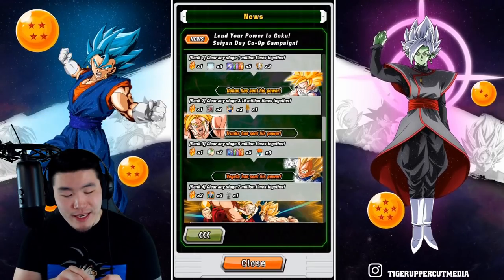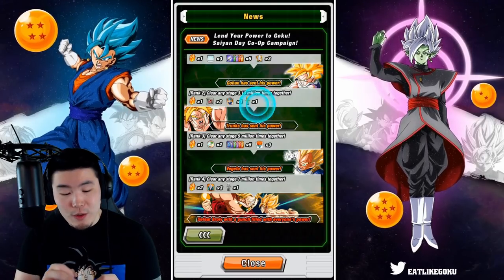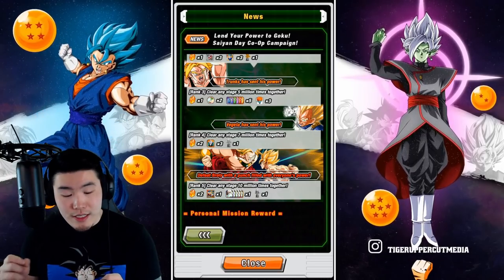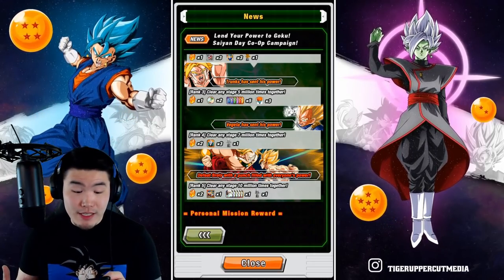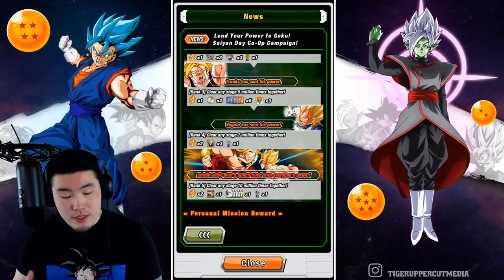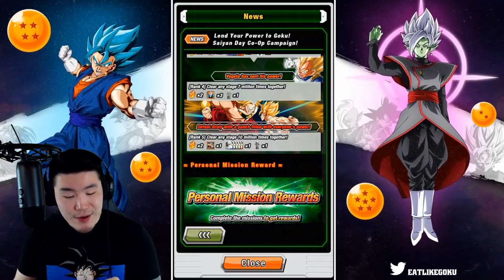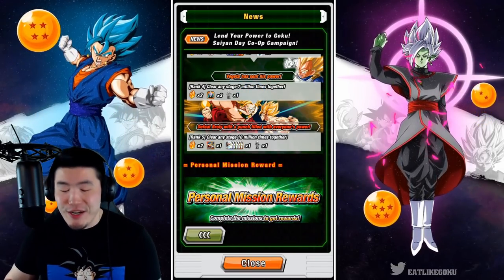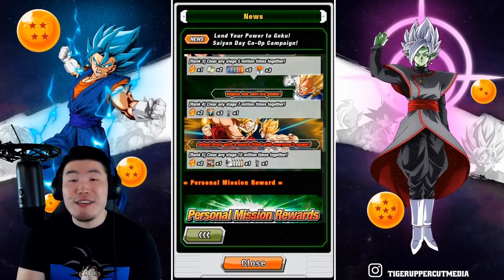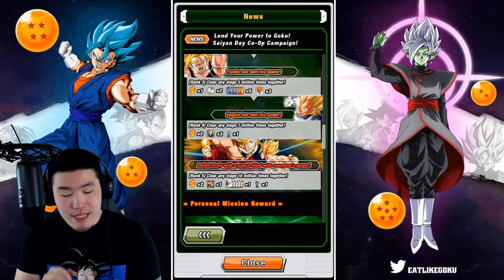For rank 3, Trunks has sent his power — clear any stage 5 million times together, for 1 stone, some reversal medals, platinum turtle shells, and princess snakes. For rank 4, Vegeta has sent his power — clear any stage 7 million times together, for 2 Dragonstones, 3 Sleepy Kais, and some Hercules statues.